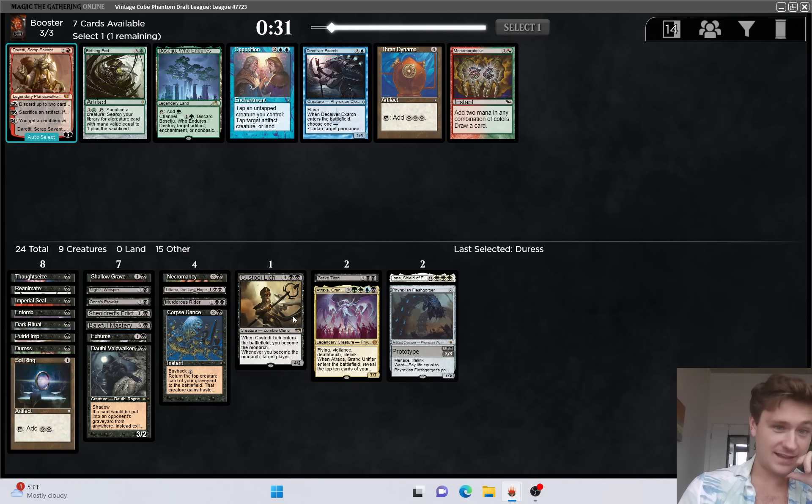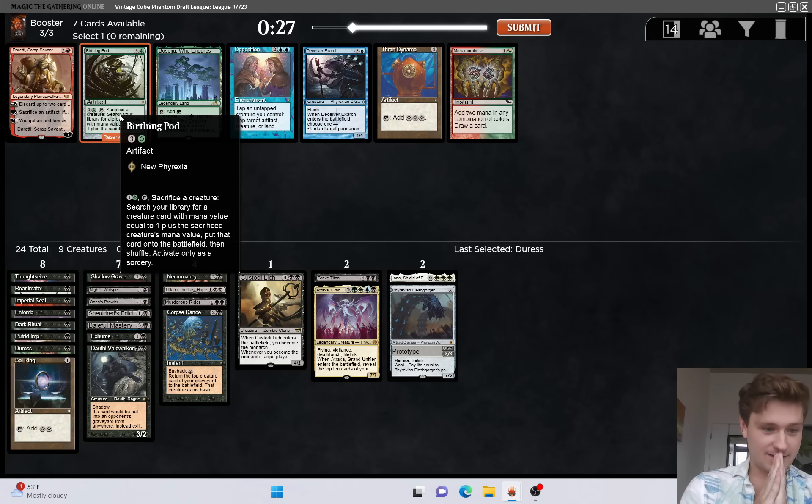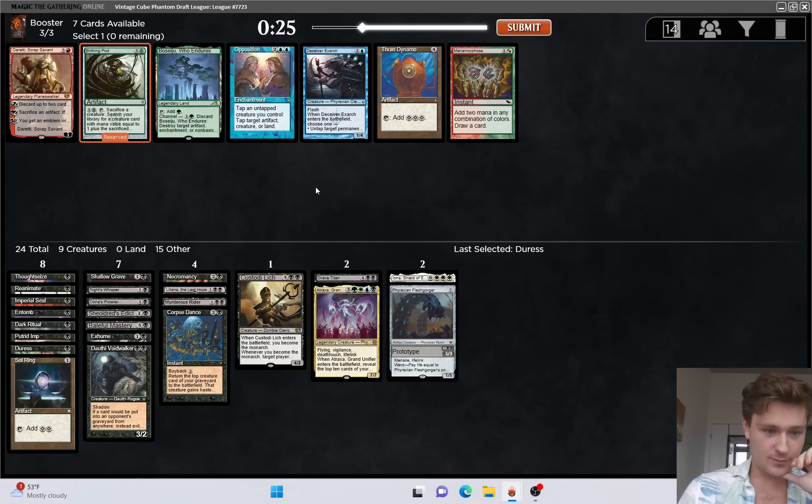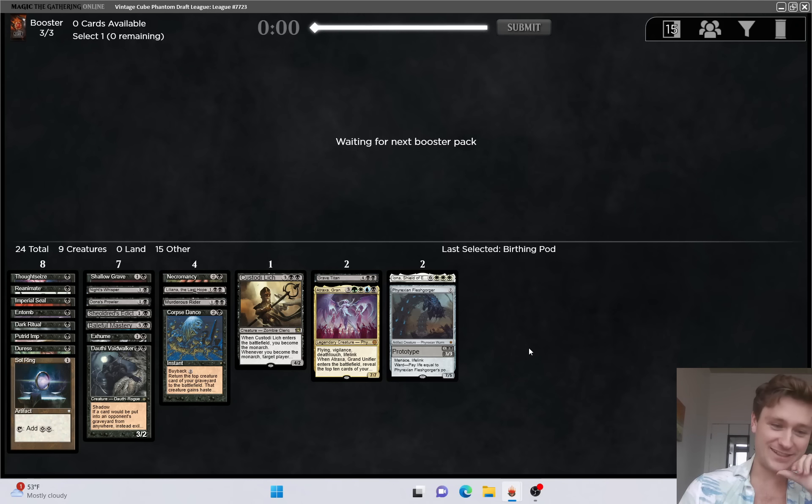Not much for us here, unless - could we be the Fabled Reanimator Pod deck? Maybe we actually can. Maybe not. Ironer doesn't work. I mean, I'll take it I guess - I'm not playing anything else, but I don't think we're actually going to get there unfortunately. That deck does exist - you need a higher creature count than we have, but not for this deck.